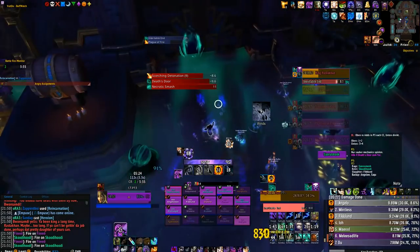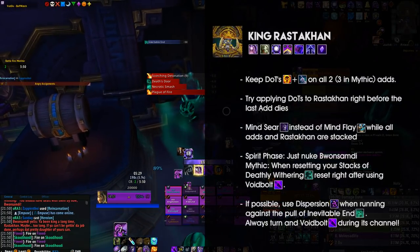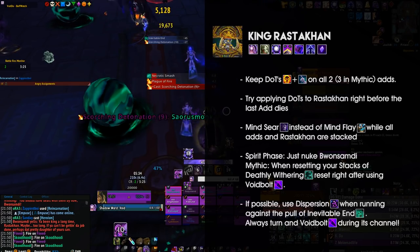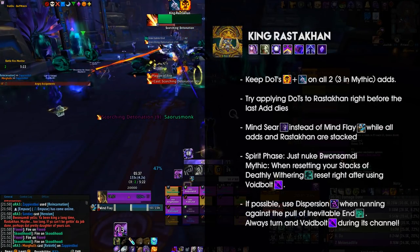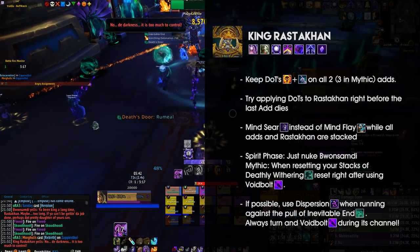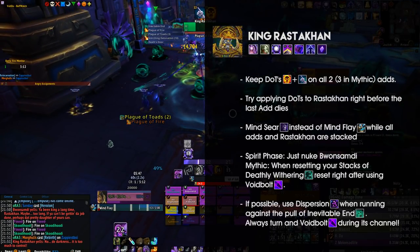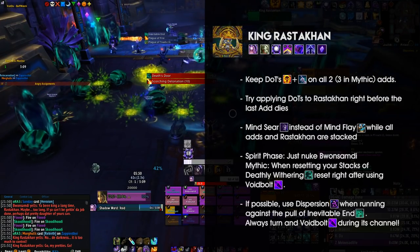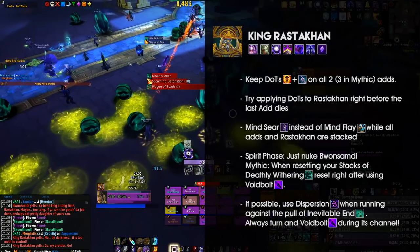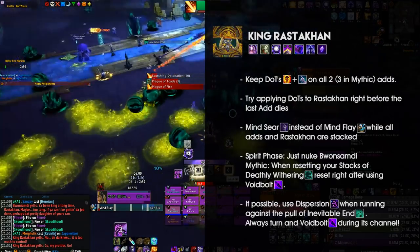Next up we have King Rastakhan, which is definitely a good fight for us, but more so on Mythic difficulty because there are more adds in both Phase 1 and the beginning of Phase 3. No matter which difficulty you play, you definitely want to dot up all adds in front of Rastakhan. On Mythic difficulty you will also want to Mindsear, as you will have three or even four targets counting Rastakhan all stacked up. You can also dot the Flame Totem once it spawns, but depending on how fast your raid pushes through the early phase, this may just be a waste of global cooldowns.